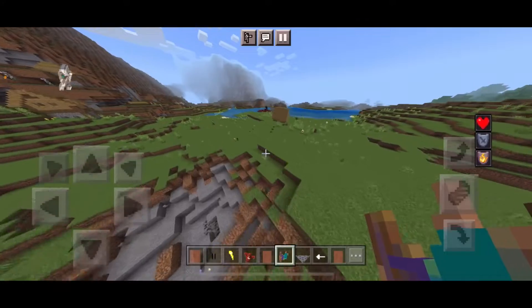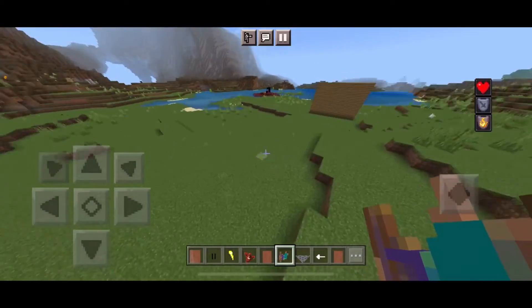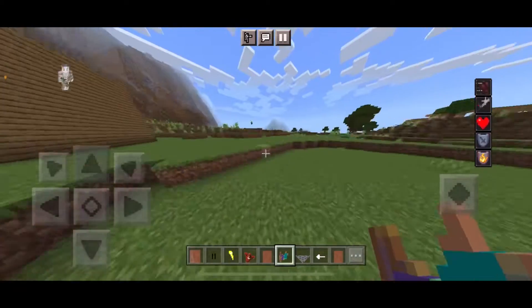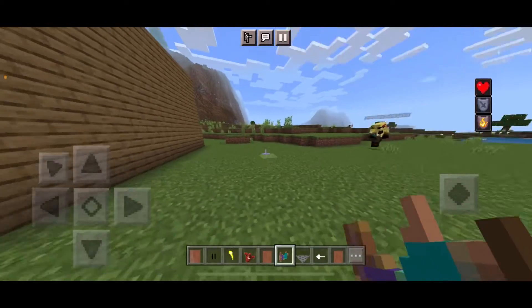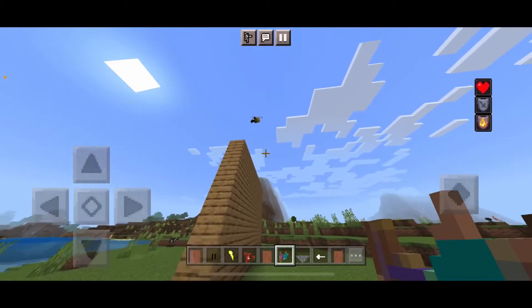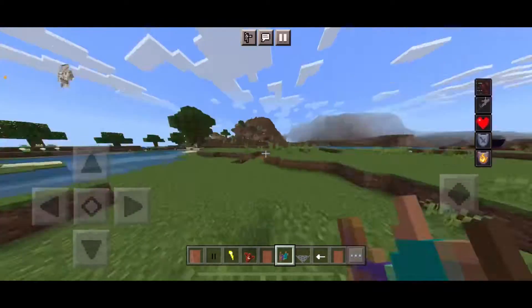Then there's Wall Running, which is really cool. Sonny demonstrates it from a third-person view so you can see it better — he just climbs straight up the wall. Then the other player shows it off as well.